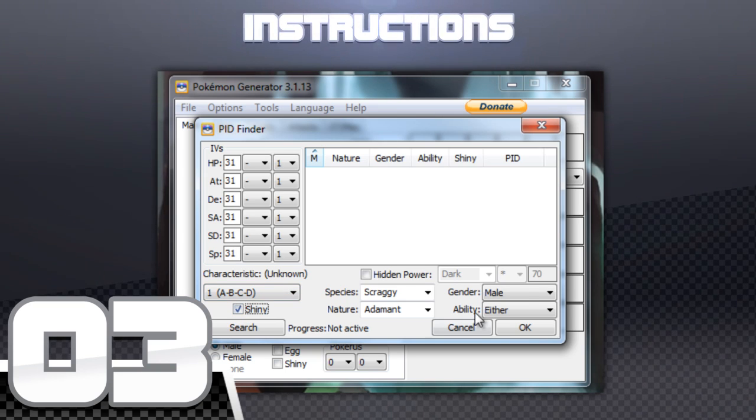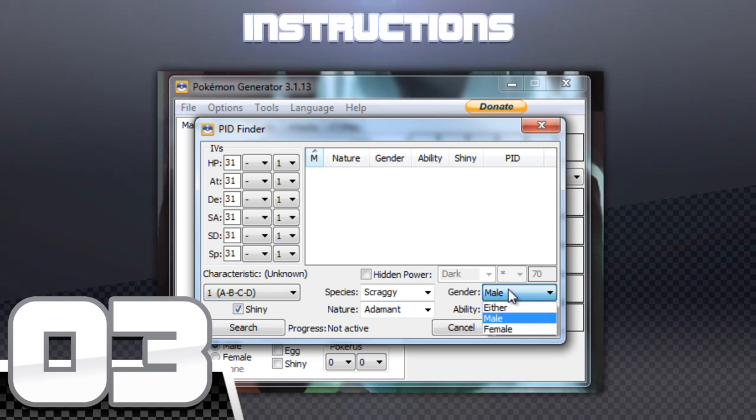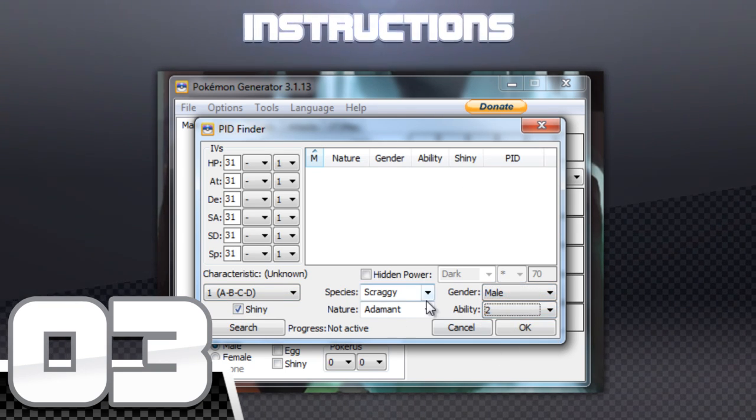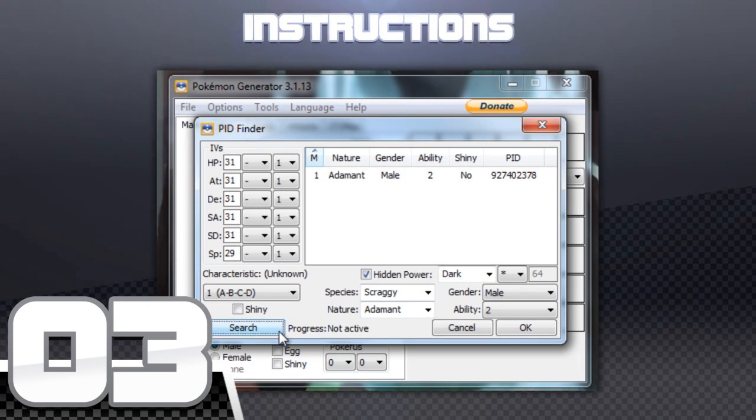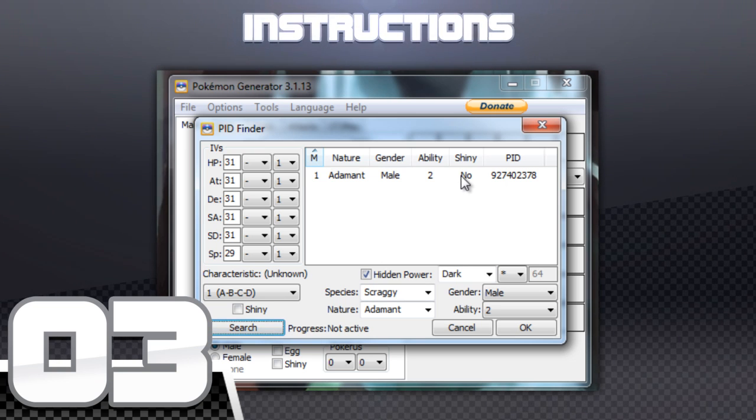Make sure the shiny box is checked if you want the Pokemon to be shiny. You can also change around the abilities, gender, nature, and hidden power type as well. After that, click on Search and select the PID that corresponds to the conditions that were entered and click OK.